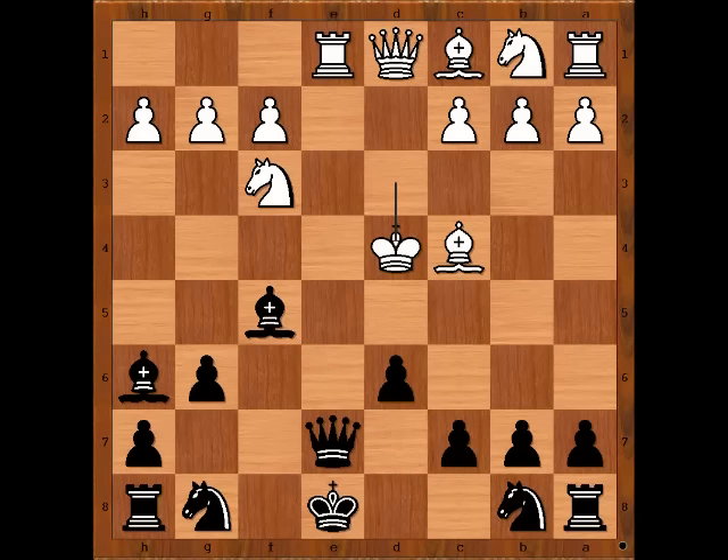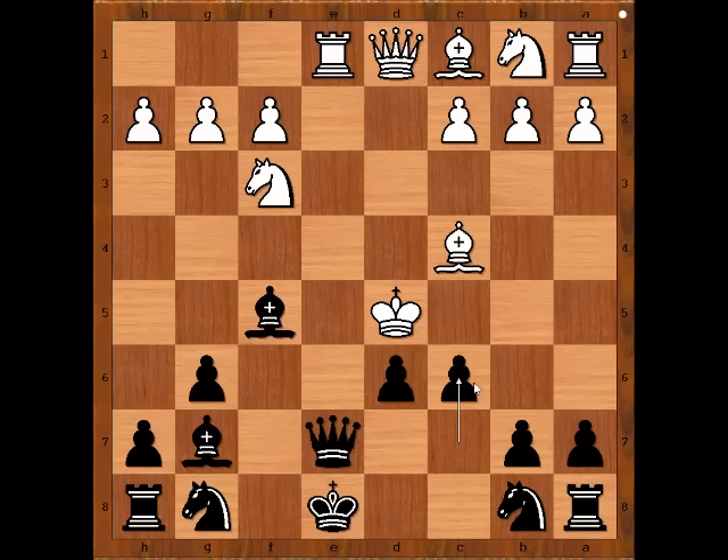King takes pawn on d4. Black to move — how would you continue? Knight to c6 is the move played in the game. Bishop to g7 check. King to d5. What a picture! The white king is in front of his own army — it's not good, is it? And there is checkmate in one. Can you see it? c6, checkmate!